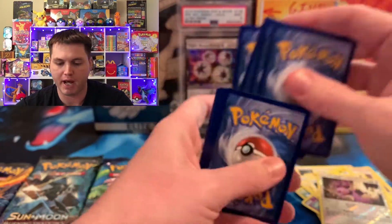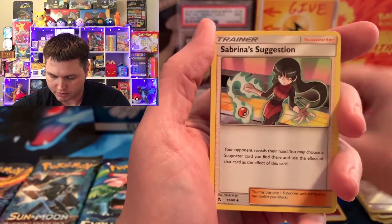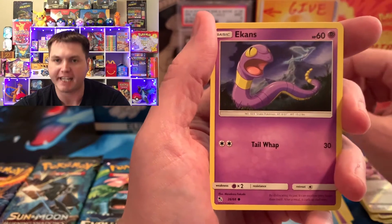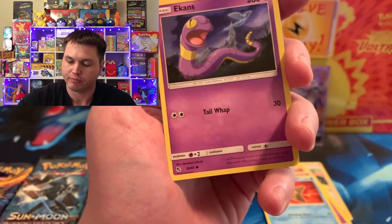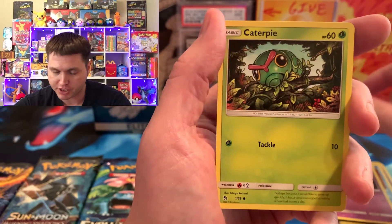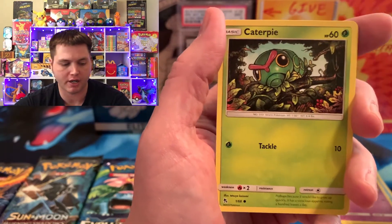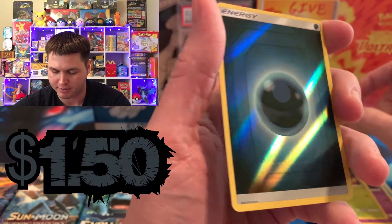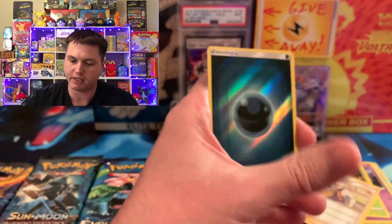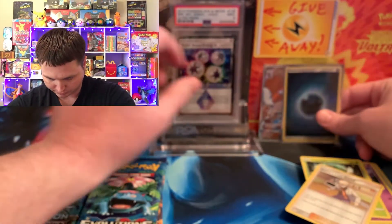Hidden Fates is my favorite set of all time, and Shining Fates as well. So let's see what we could get. Sabrina's Suggestion, Charmeleon, Misty's Determination, Jigglypuff, Coffey, Staryu. We still have not gotten the shiny Charizard out of this set either, or the shiny Umbreon, which is worth about $110. And if you get the shiny Charizard, you could get over $500 for him. We got a Darkness Energy and a Blaine's Last Stand. Darkness Energy should be at least $1.50 to $2. Looks like Hidden Fates is in second right now.